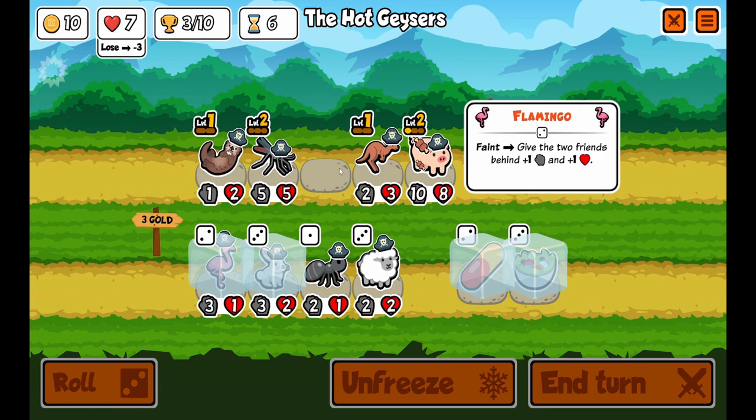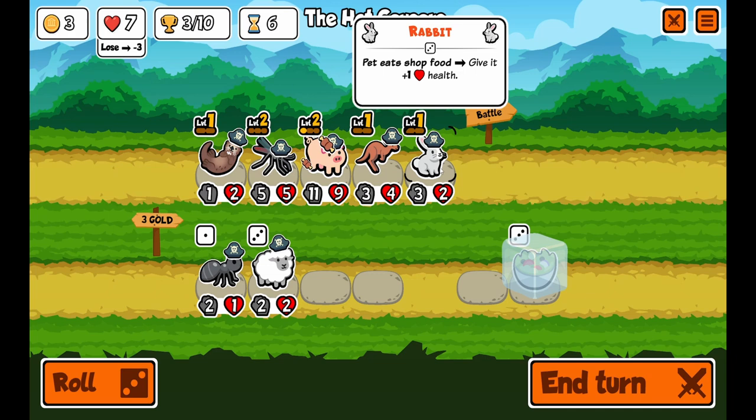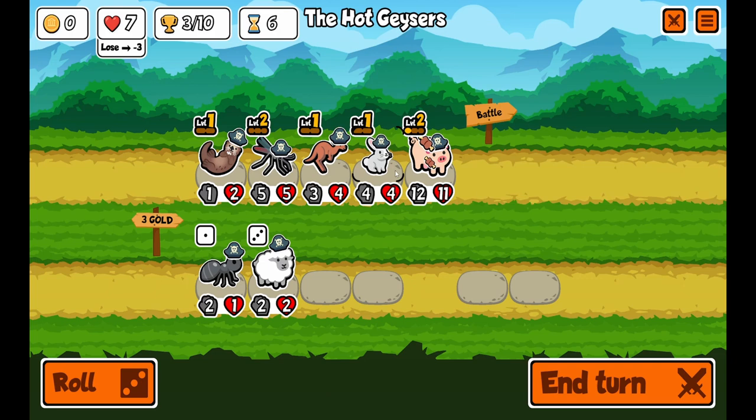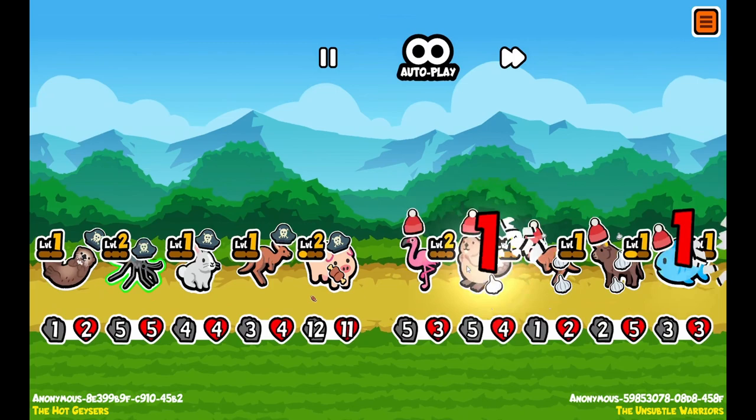Now we're going to buy another flamingo, kill the flamingo to beef them up. We're going to buy the rabbit — when a pet eats food it gives plus 1 health. We're going to buy the salad bowl, which gives 2 random pets health. Our team's not looking too bad, other than the otter. I think we could win this one.